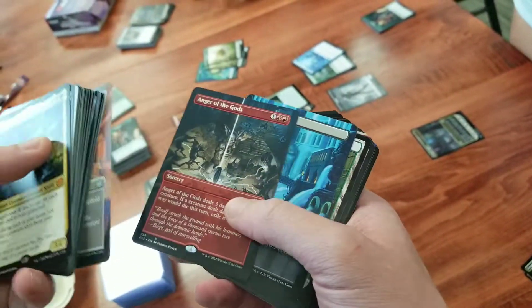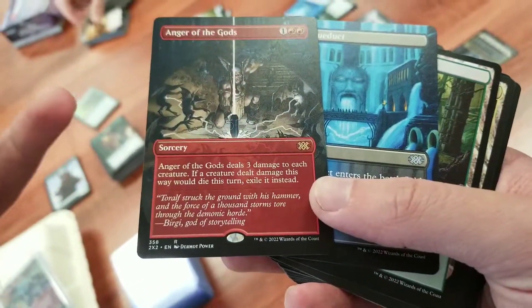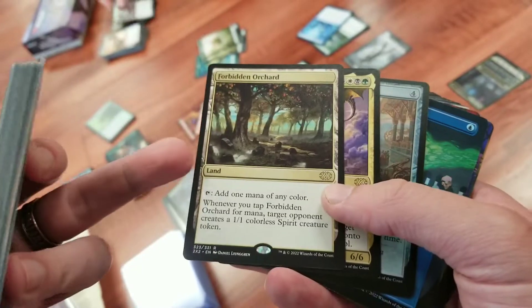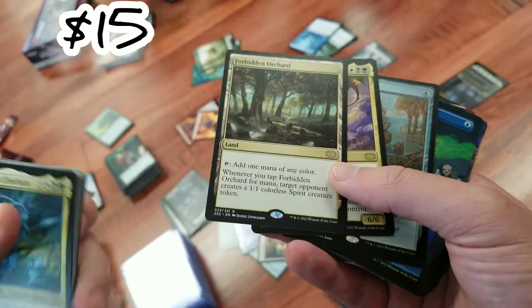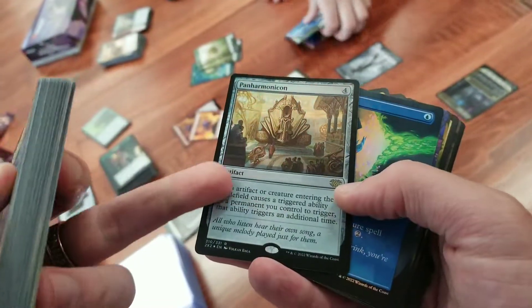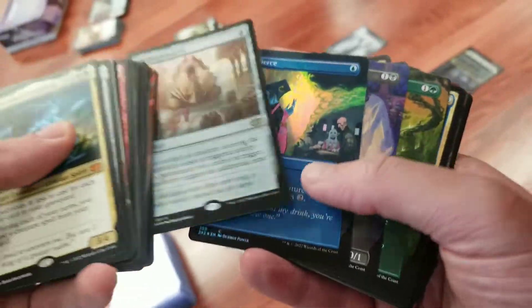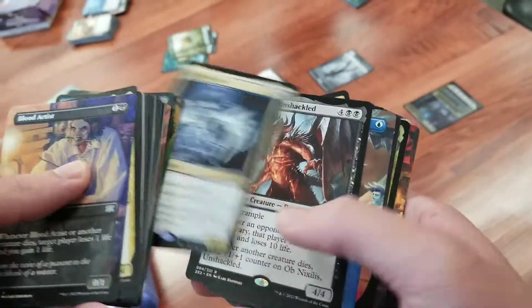We now have three Hardened Scales total. Anger of the Gods is such a fantastic wipe — three damage for three mana and exiles anything that's hit. A lot of the lands here — another Forbidden Orchard; that's not the most expensive land in the set but it's in the top five. Panharmonicon is fantastic — it doubles any triggered ability. I'm gonna show the boys — taking a picture for our Magic group!